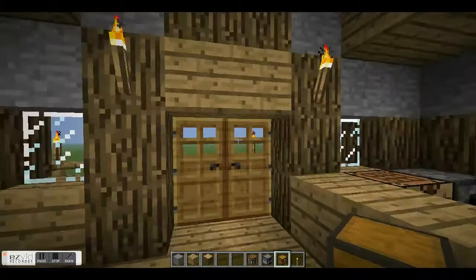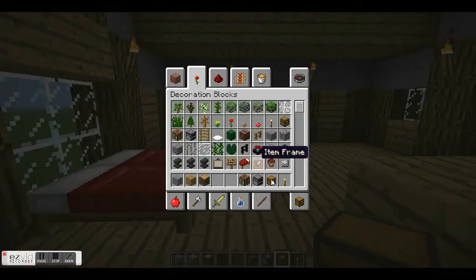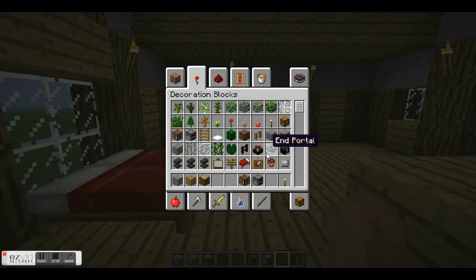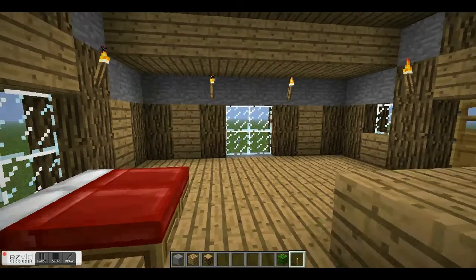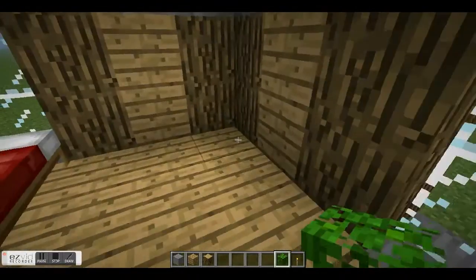So now, this is your basic house — well, this is the interior part. What you want to do is you can choose any kind of leaves. I prefer jungle leaves because they're thicker and I think they look nicer.